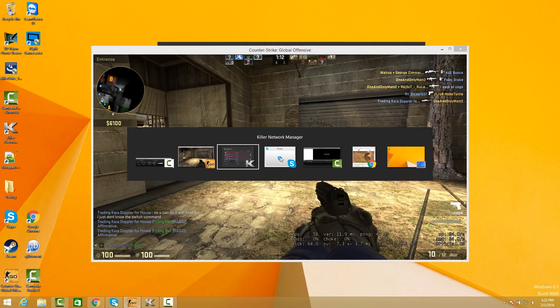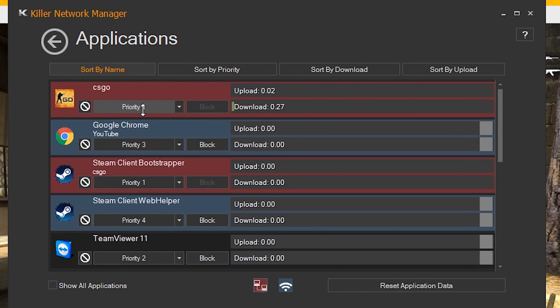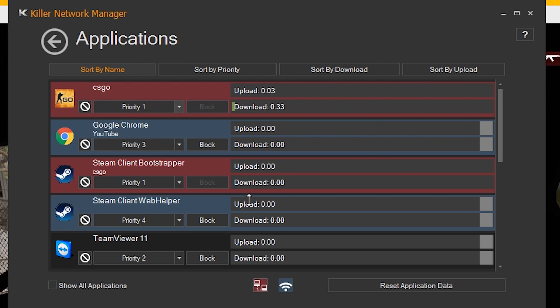Let me show you. Here I have Counter-Strike running, and in the Killer Network Manager you can see Counter-Strike is running at the highest priority level. This means that it is automatically going to utilize your fastest network connection, which in this case is your Ethernet cable. Killer Network Manager lets you see which interface each network application is running on.